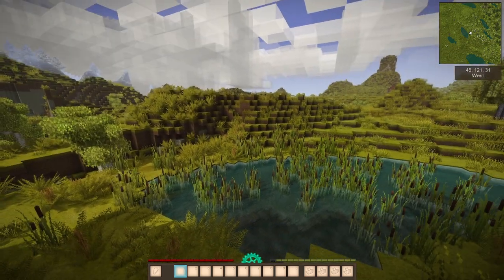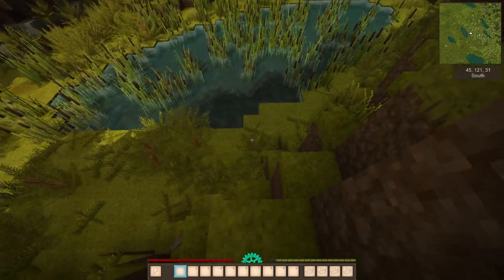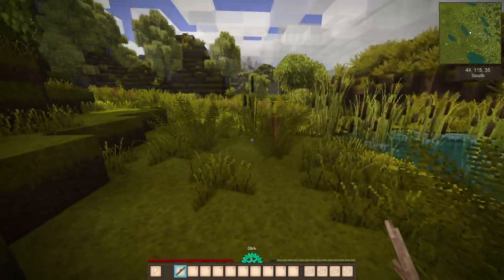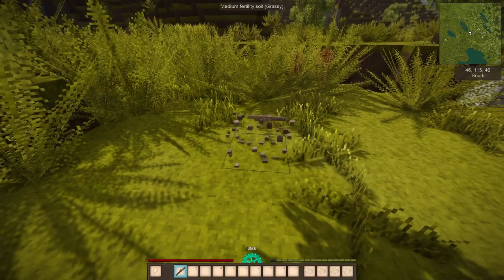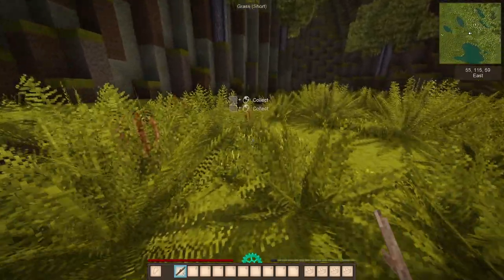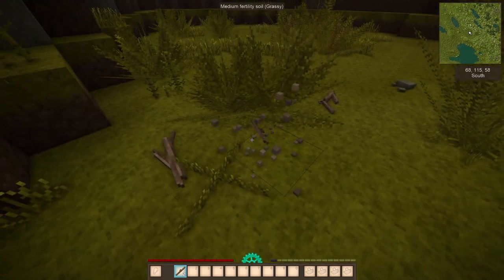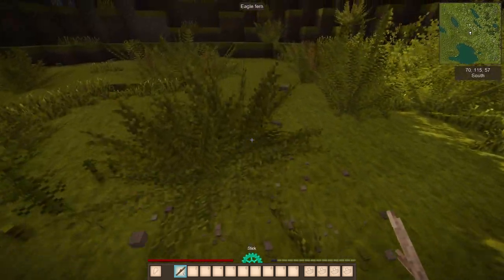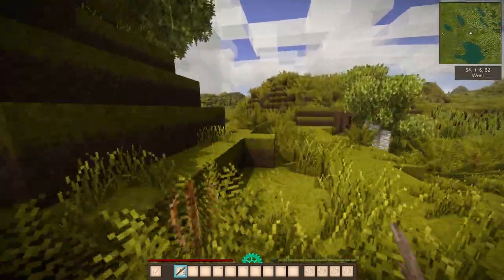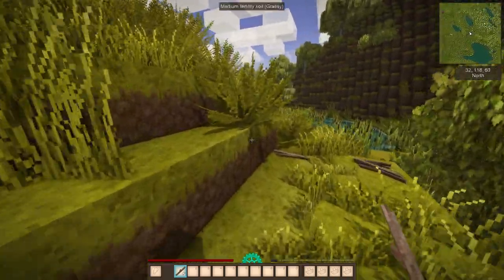I'm going to stick with Commoner, just for the sake of not having to worry too much about those negatives. This looks like a pretty decent start of a seed. The first thing you're going to want to do is get sticks and flint — those are going to be essential. We're going to need to make some tools right off the bat, and the first tool we want to make before anything else is knives.